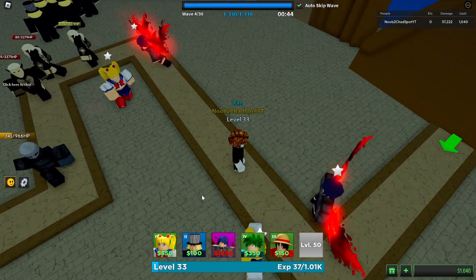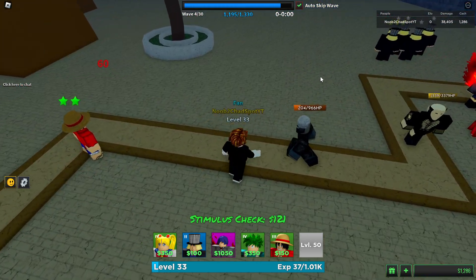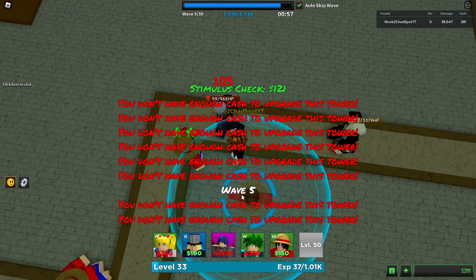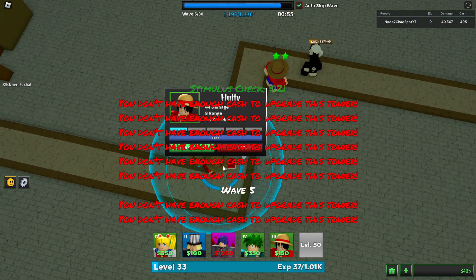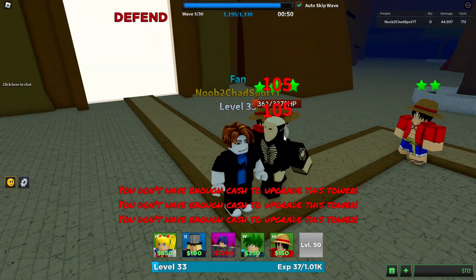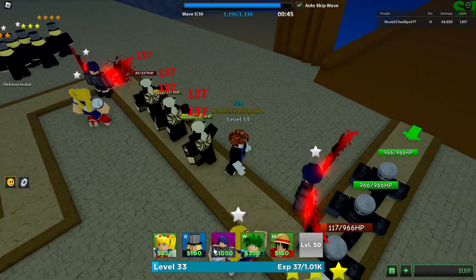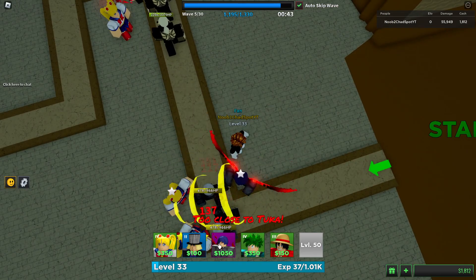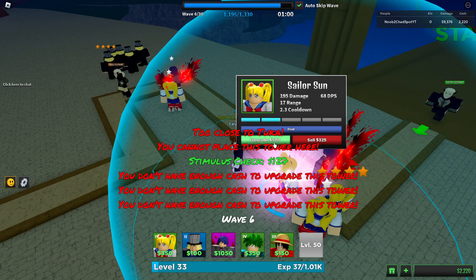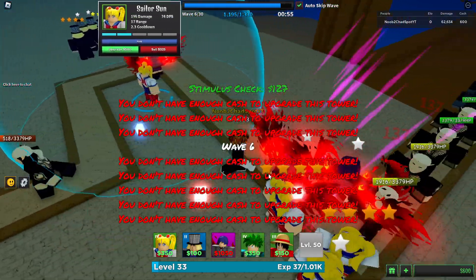We'll get another unit in the back — didn't do much, unfortunately. Let's get some upgrades and dump the money into another Luffy because we need all the DPS we can get. Wow, Luffy is putting in the work! Let's get another Tuca in the front — bang, yolo, just place it on the map, why not. Let's get the Sailor Sun upgraded too.